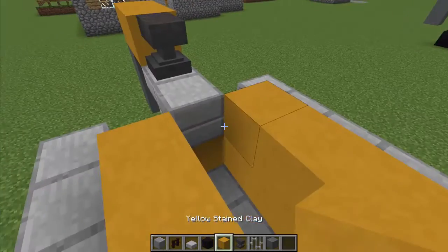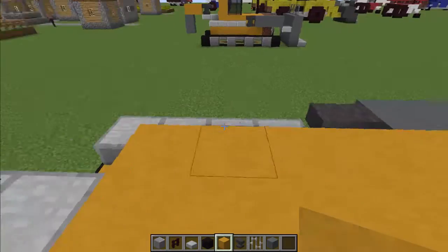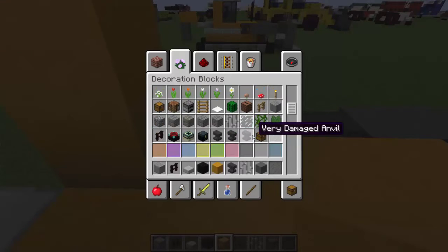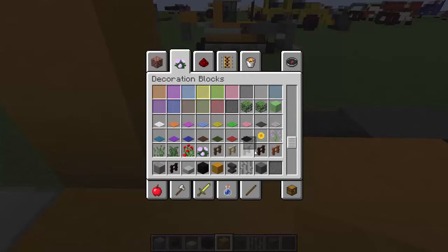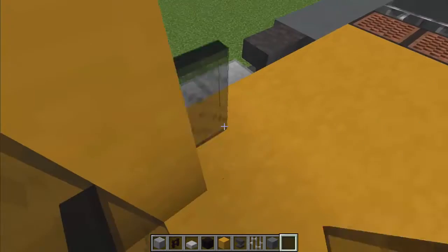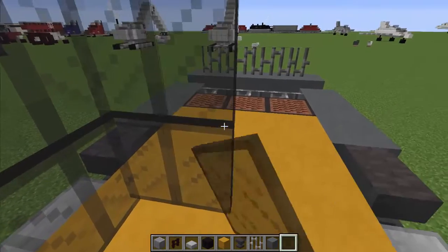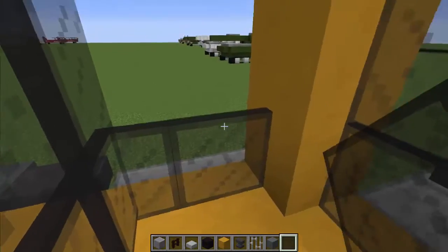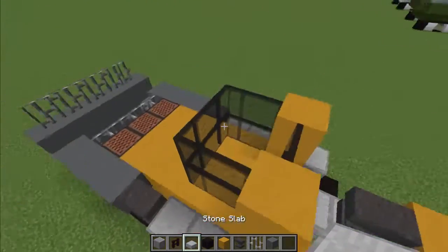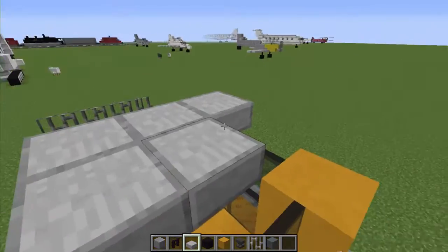The last thing to do is to add in a cabin, which we're going to put right here. We're going to have a couple of pillars at the back, and then for the glass we're going to have some black stained glass panes — put those around like so. That is the glass done, and then we just add a stone slab roof, and we are pretty much set.